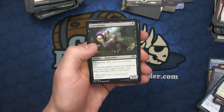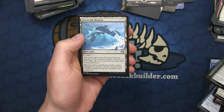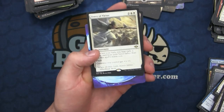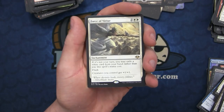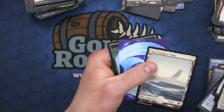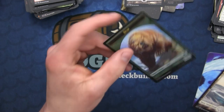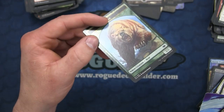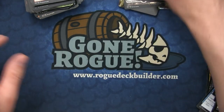Onto the next: the Graveshifter, the Conifer Wurm, the Frostveil Bastion, and Force of Virtue - the white Force. I'll be trying to brew on this card with Squadron Hawk, so be looking forward to that brew. And then a foil Bear - that one might actually have some value because of the new Commander that's coming out for Bears.